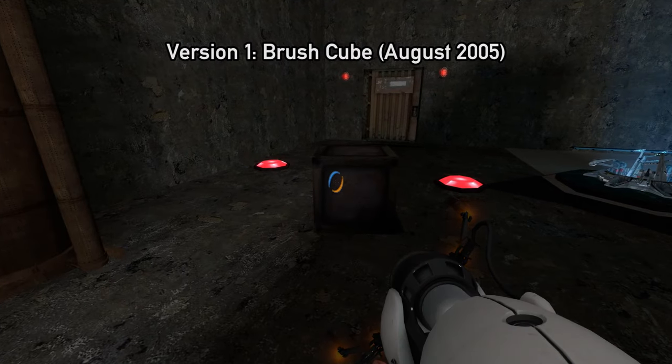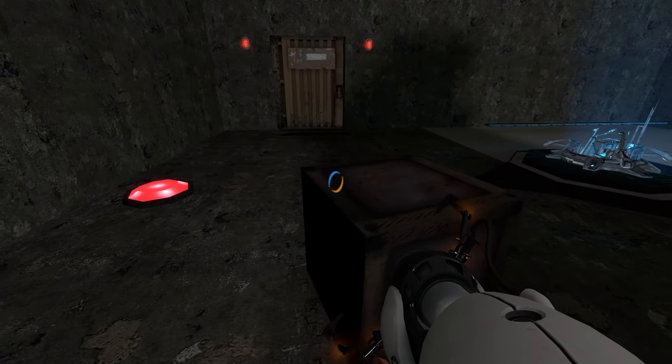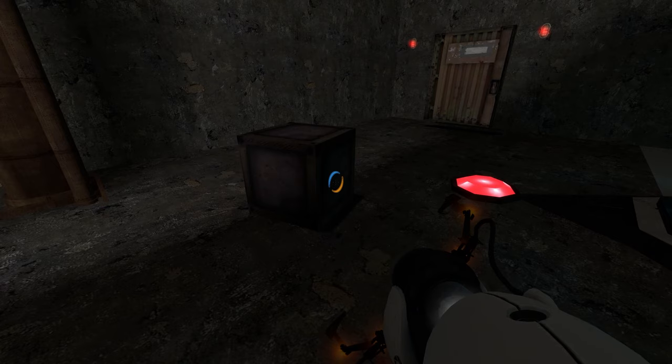This is a brush cube as seen in the map Zoo_Test_Area, a zoo level for early Prospect Air assets circa August 23rd, 2005, according to the editor build number in the DMF. This cube is a funk_fizz_box, meaning that instead of a model it uses brushwork inside the map. The texture it's using was later used for the first model version of the box.